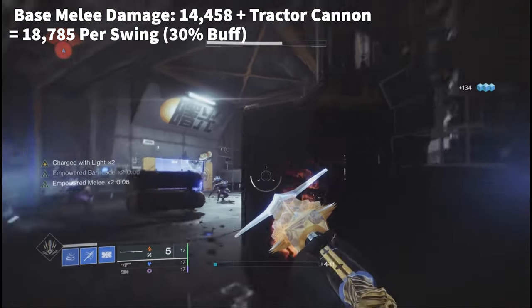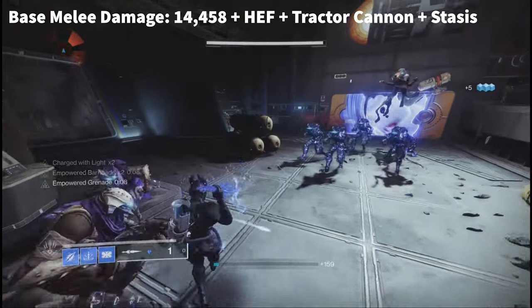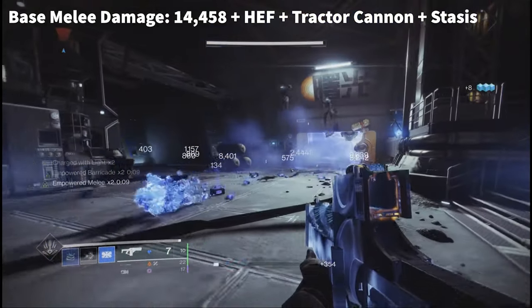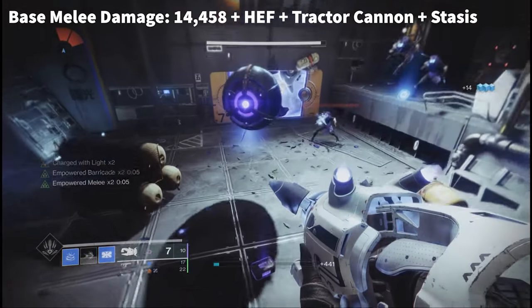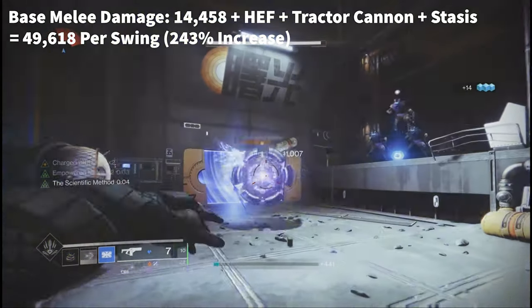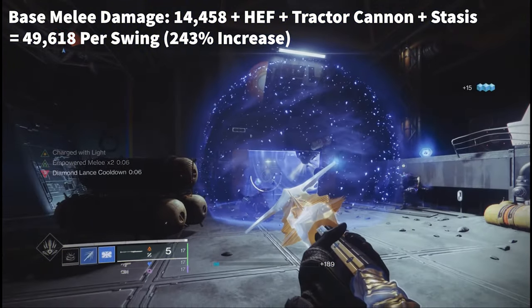Here's the thing — you can stack all of these together. If you buff the melee attack with High Energy Fire, and then debuff an enemy or boss with Tractor Cannon, then freeze the enemy, you will increase the damage by 243%. This will take the base attack of 14,458 to 49,618 damage per swing.